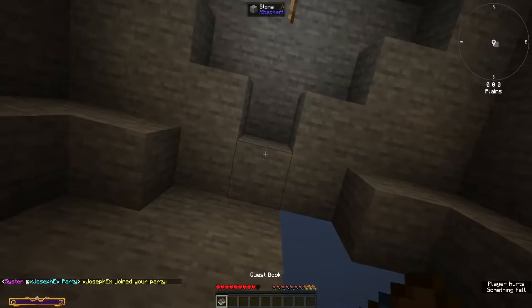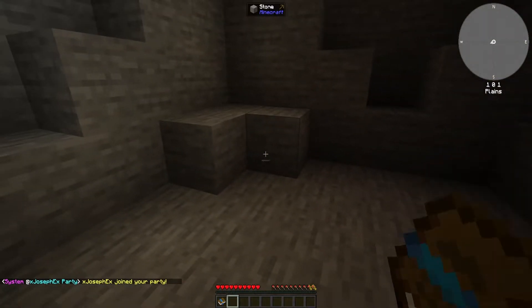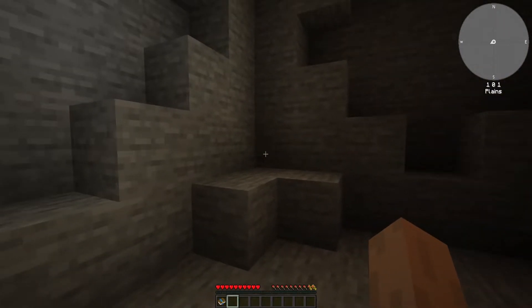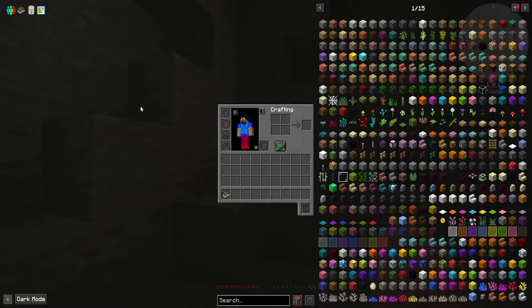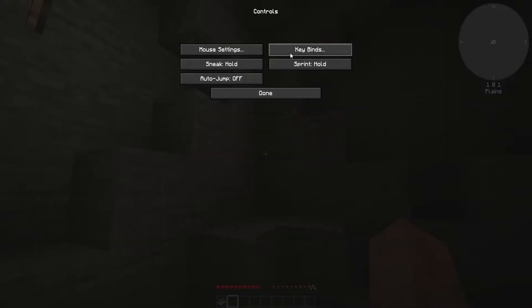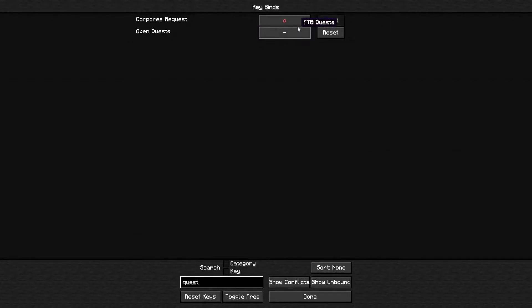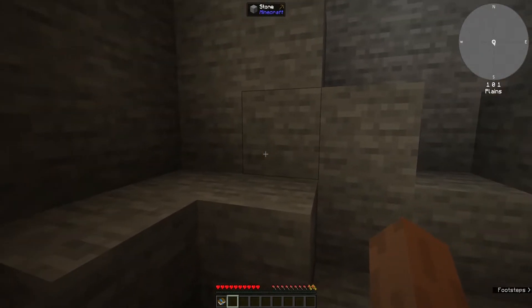Here we go. We have joined the party of ourselves. Now we have the quest book — we've been messing with the quest book already. First things we need to do... I wonder if we could put this in a hotkey. Controls, keybinds — we can search for quest. Oh yeah, I did put that. When I did a test world, it saved the settings. This is the quest book. Got it.